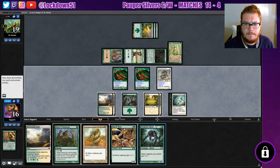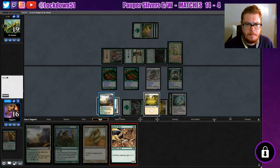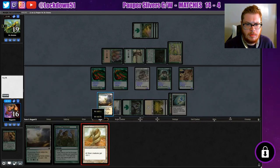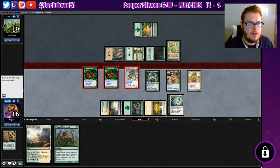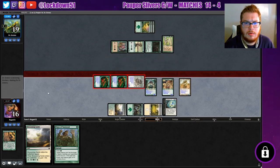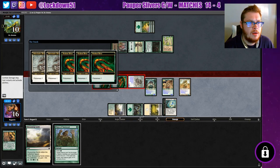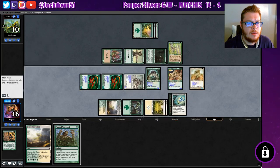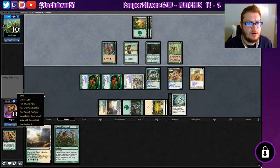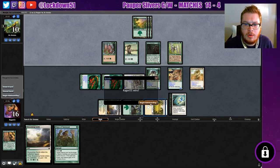We're going to empty our hand. There we go — some big defense coming at you here. Got the Flanking going. My guess is they're probably not going to want to attack, but we just hit them for a lot of Poisonous so they got to be worried here. We have lethal next turn, so if this was the best move I think we Journeyed the right thing, and we'll go to game two.